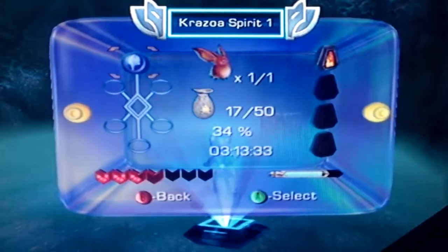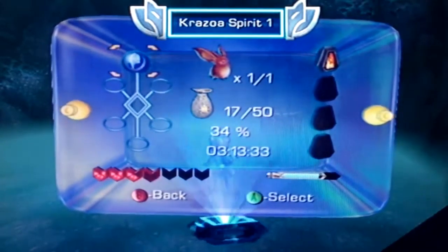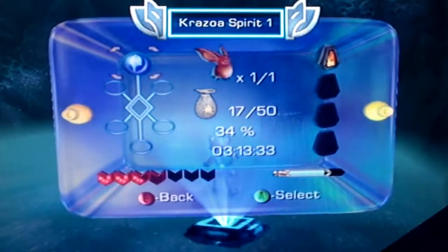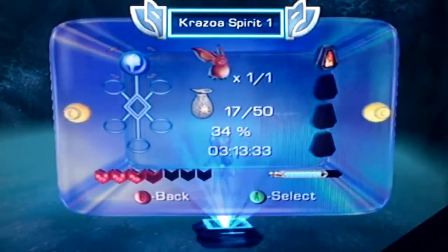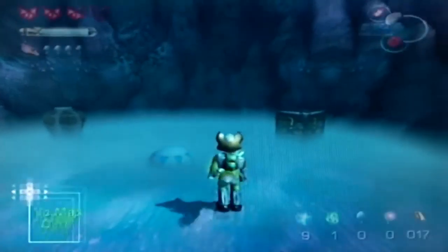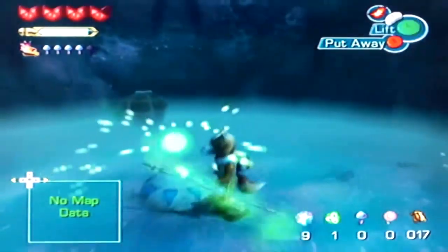On the right we have our spellstones, the Fom Dad — 34% I think is the amount of the game we completed. The bottom shows how long we've been playing: 3 hours, 13 minutes, 33 seconds. Then the Krazoa Spirits — we only have one right now. I couldn't stay on there any longer; if he would have talked one more time I would have thrown my controller.